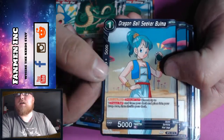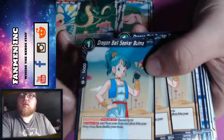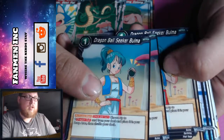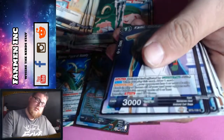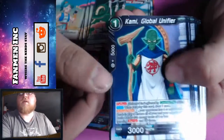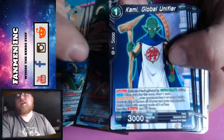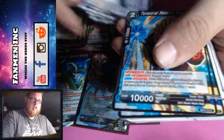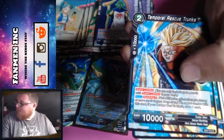Dragon Ball Seeker Bulma — that's when she was with Yamcha. Did she even wear that outfit in the anime? She changed so much. You also get Krillin Global Unifier, four of him. He's green. It's got a Dragon Ball radar — so it's like a counter or something.